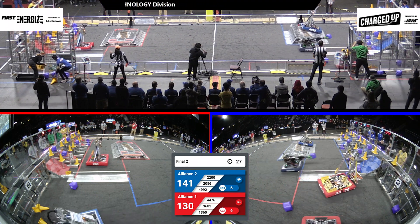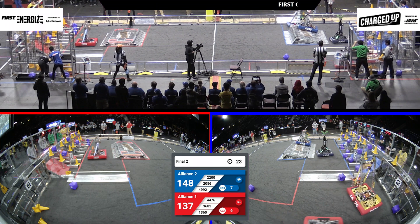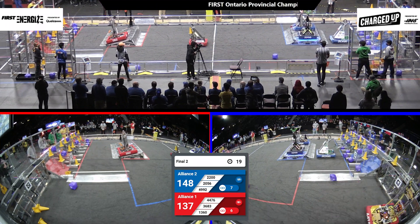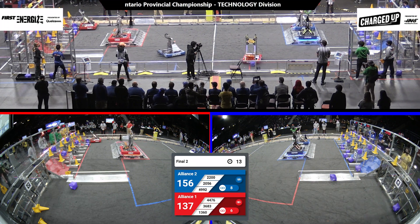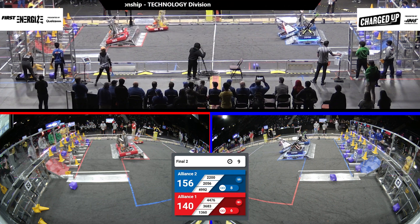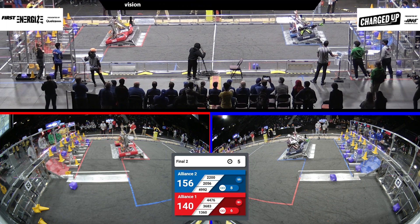49.92 heading over the charge station. And up there goes that whistle. 30 seconds left. You know what's going to happen over here. Red Alliance 137, Blue Alliance 148. Still lots of time happening over here. 2056 pushing one of the cubes out of the way. 1360 up on that ramp. 2056 heading towards — see if they can get up. 36.83 up.